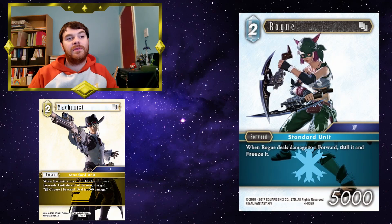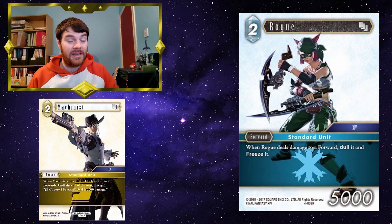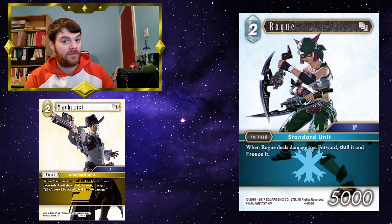Similarly with Rogue — I've been trying to get Rogue to work for a while, but due to its low power it's quite awkward. Using something like Hecatoncheir, which forces two forwards to deal each other their damage, 9 times out of 10 Rogue would just die anyway, so all you've really done is paid 2CP for a summon that dulls and freezes your opponent's forward while sacrificing your own. But now, being able to dull Rogue and deal 4,000 damage to one of your opponent's forwards means it becomes dull and frozen — because Rogue deals damage to a forward. It's also good because you can have multiple Rogues on your field, and Machinist gives 2 forwards that ability, so maybe you can dull and freeze a couple of your opponent's forwards.